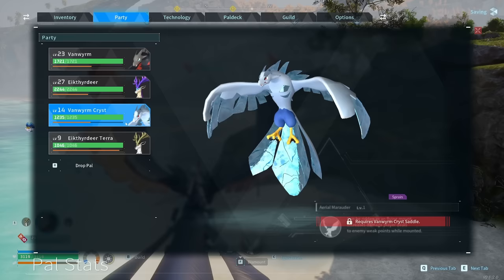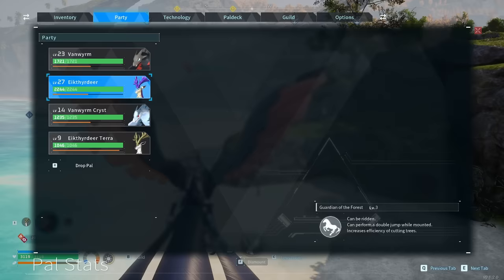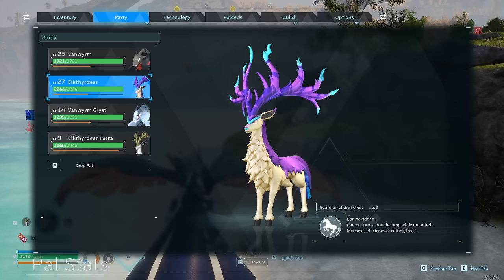Unfortunately, you can't mount and ride the Van Wyrm until level 40 or 41, but the best part is you can take it and all the stats and effort you put into it and carry it over to a later version. We're also going to be talking about the Ichthyrdeer, which is maybe the best ground mount in the game until much further into the game.